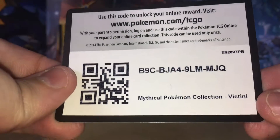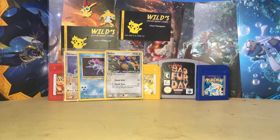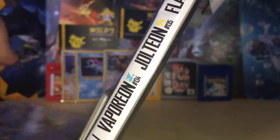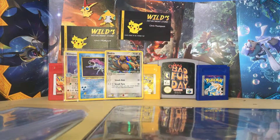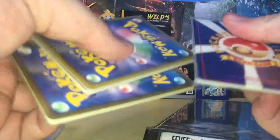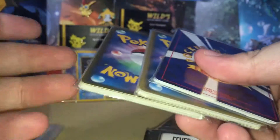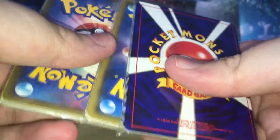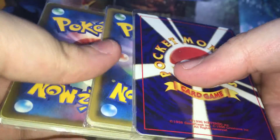I've got a Mythical Collection Victini code for you — that should have the box and the promo. This is the same seller who sold me stuff for one of my first mail episodes. These are going straight into the mystery box. Apparently there are old school holos in this one.